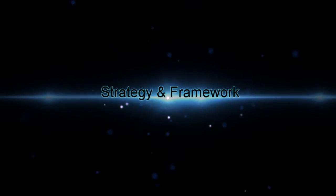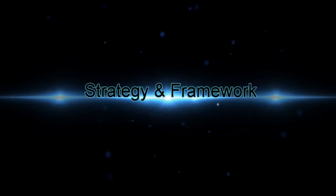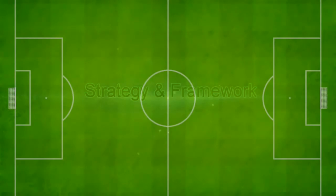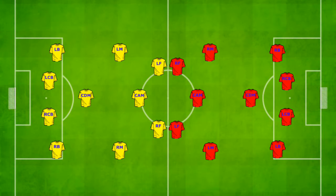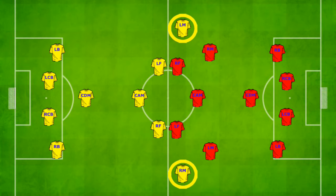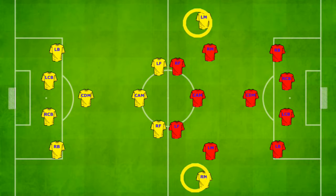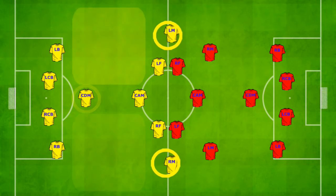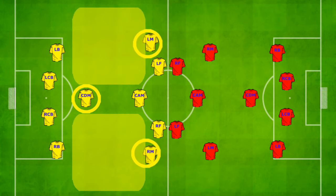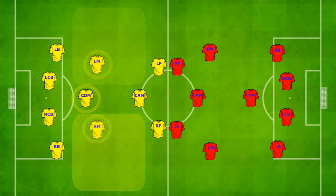I'll start off with this video giving you a rundown of the Stoke Elona philosophy and the basic strategy and framework. In regards to the team setup, it's a 4-4-2 diamond with two wide wingers. When we have the ball, I want the wingers to be right by the touchline, stretching the opposition. If we were to lose the ball, I want those wingers to come in tight right next to the CDM and get behind the ball, patrolling their own side of their area.